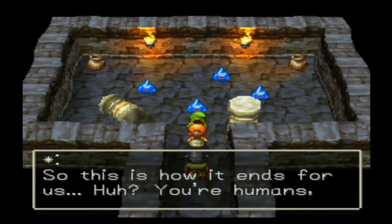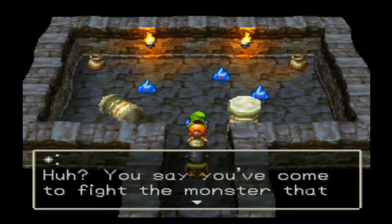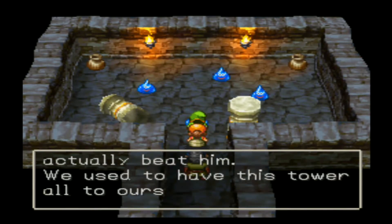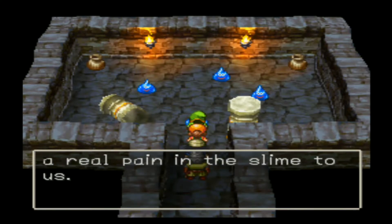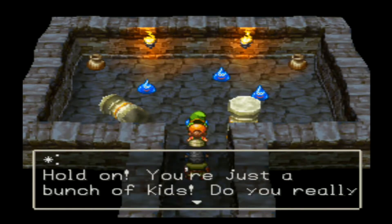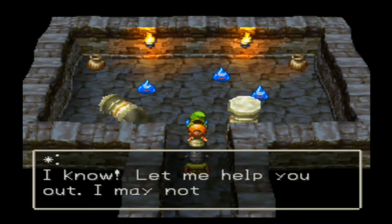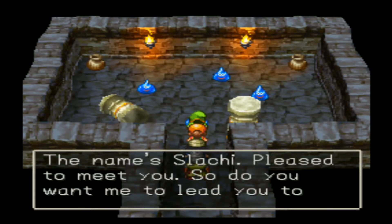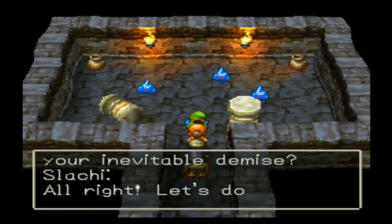So this is how it ends for us. You're humans, aren't you? This tower is our home — what are you doing here? You've come to fight the monster that lives in this tower? It would be great if you actually beat him. He's a real pain to us — you'd be doing us all a great favor if you took him out. I know — let me help you out. I may not be able to fight but I can show you the way. The name's Slouchy. Pleased to meet you — want me to lead you to your certain demise? Sure, let's do it.